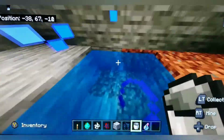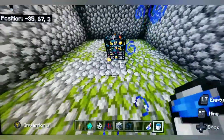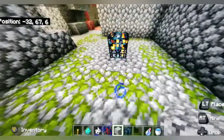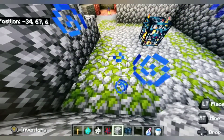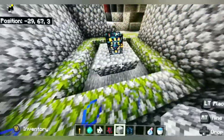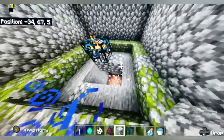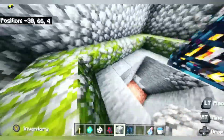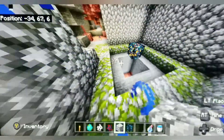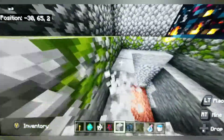If you're in survival you're going to need water — I recommend making an infinity pool so you can constantly have water. Since I'm in creative I don't need that. When you come across the spawner, I recommend breaking the chest and starting by making a five-by-five square underneath it. You can also clear the whole seven-by-seven monster spawner area.